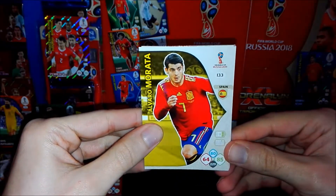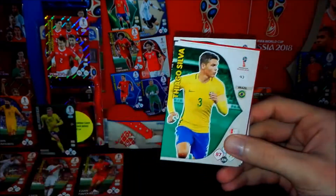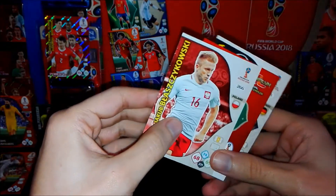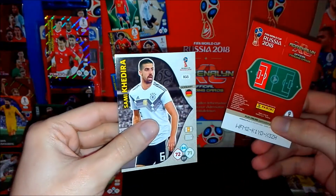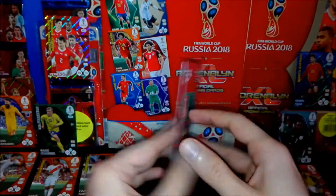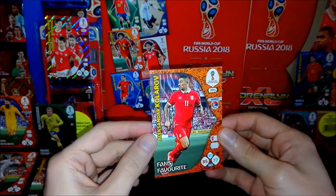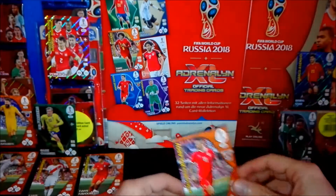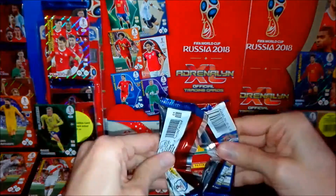So we have here Morata - focus, I think - then Thiago Silva from Brazil, Lustig from Sweden, Blazikowski from Poland, and Cadira from Germany. The special card is a fans favorite - it seems you usually start with fans favorites. Kovarov from Serbia, a veteran player. Let's put it here and go for the second pack.